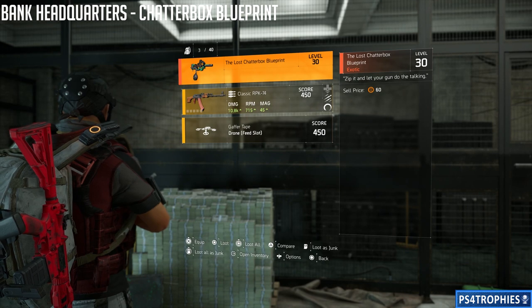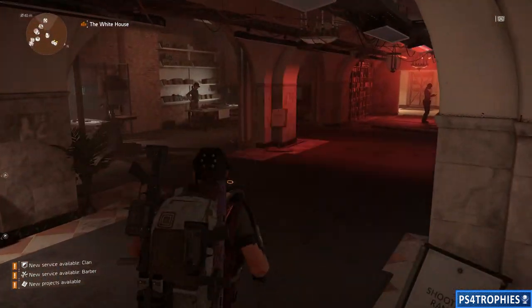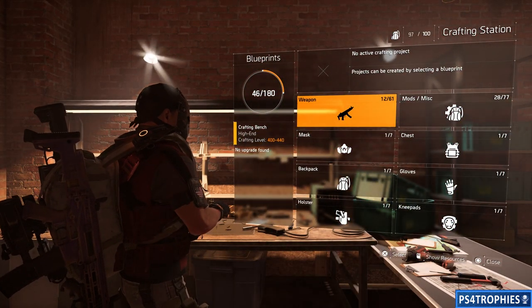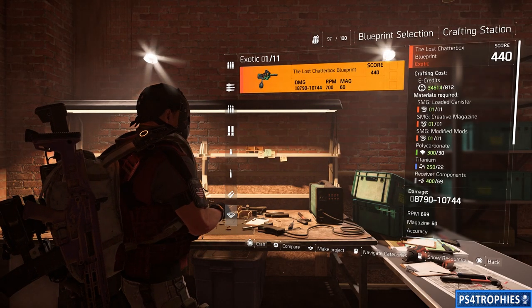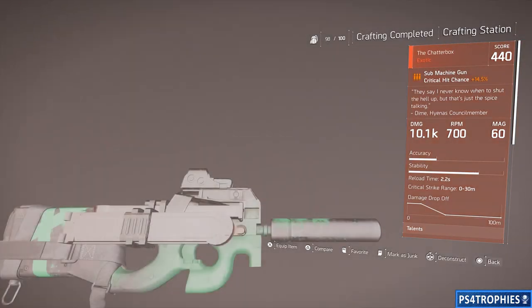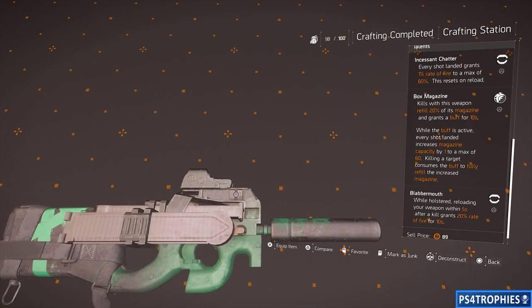Once you have the blueprint, the hard part is over. Go back to the White House, head to the crafting table, and craft the gun. It's highly recommended to wait until you upgrade the crafting bench to World Tier 4 to get a higher crafting level out of the gun. You'll also get the silver trophy for crafting an exotic item if it's your first exotic craft. Thanks for watching — the information will be posted in the description as well. Hit the subscribe button and see you soon.